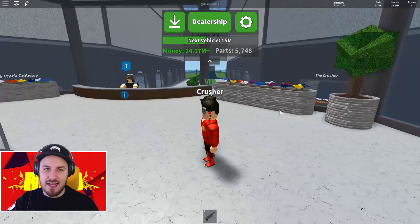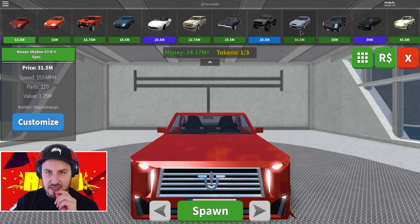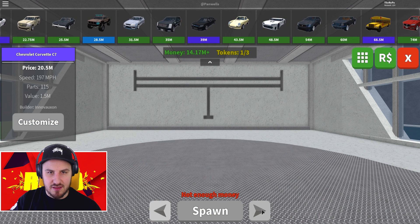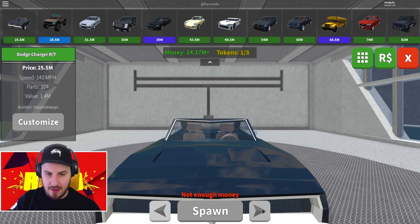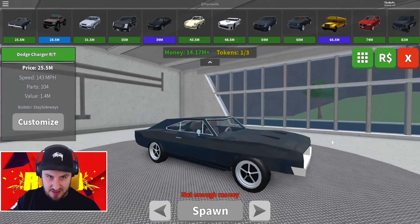Let's head into the dealership and see if these cars are actually achievable. I can't search car by name, so I've gotta go by look. Let me see if I can flick through these. I can't, so I have to do it one by one. There's a dropdown - okay there we go.